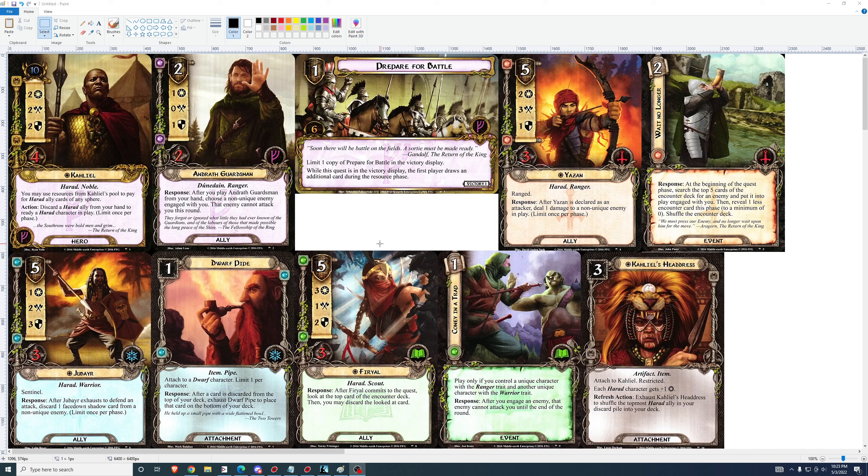Yazan: 5-cost, 2-3-1, 3 health — a Harad Ranger. After Yazan is declared as an attacker, deal one damage to a non-unique enemy in play. I like this card a lot at three cost, a little at four. You're not going to be using him as an attacker every round, and it's once per phase. It's any non-unique enemy in play. It's okay at four, but at five it's too much.